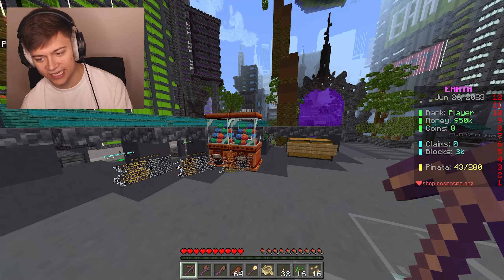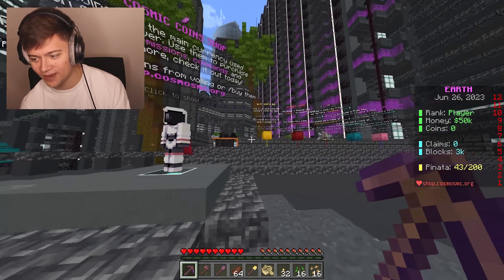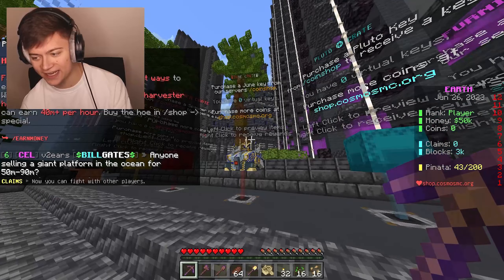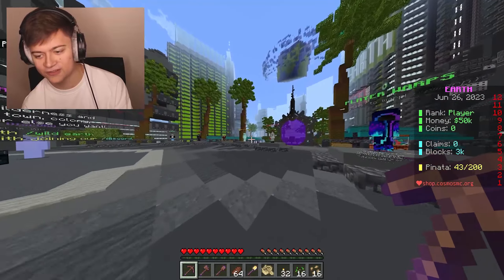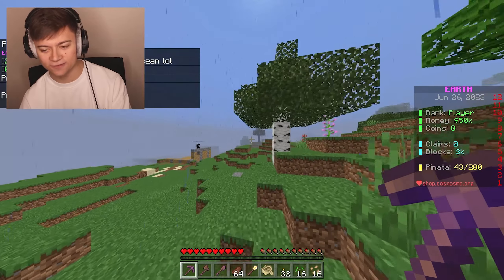We've got teleport to Earth which brings us to the wild, the spawn directions, the server shop, player warps — which you can create yourself so people can check out your base — and lastly the Cosmic Coins shop and crates, which are super custom. Definitely be sure to go and check out this server in the number 5 spot, but without further ado let's click teleport to Earth and show you that this is actually a survival server.